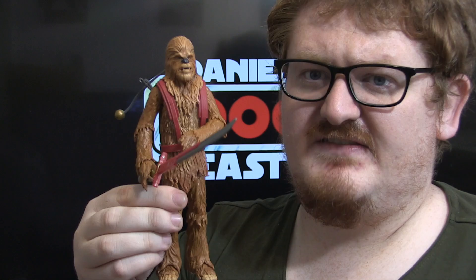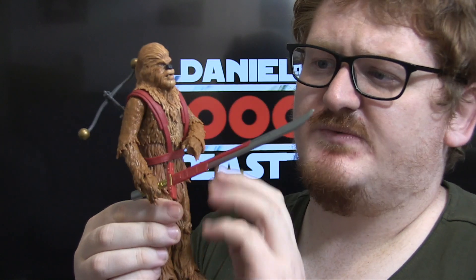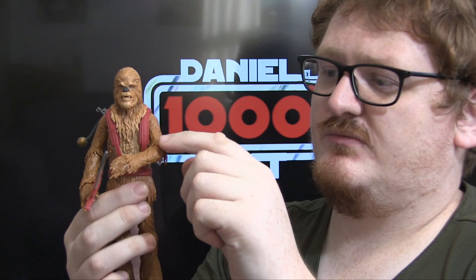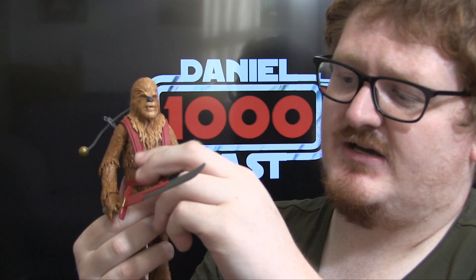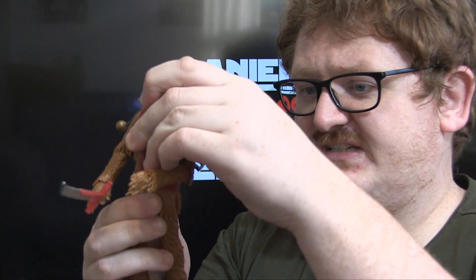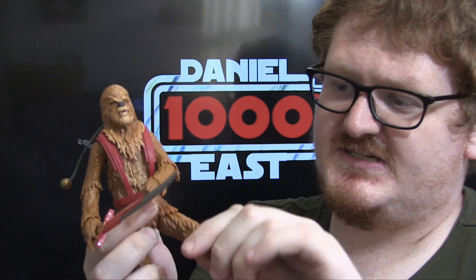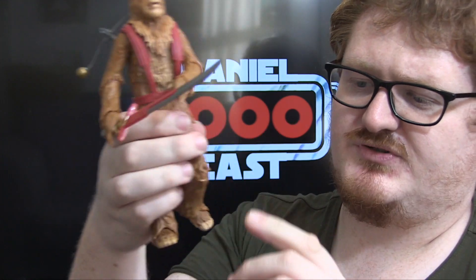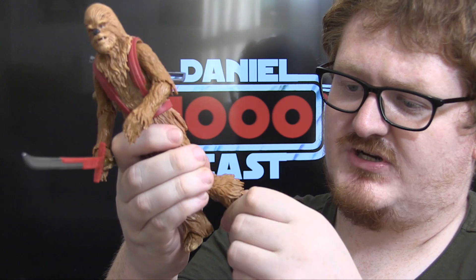That's pretty much it in terms of what he comes with. In terms of articulation, it's the same as any Chewbacca figure: ball-joint head — which is quite limited due to the sculpted fur — ball-jointed shoulders, elbows, wrists, torso, and hips, swivels at the tops of the thighs, ball-jointed knees, and ball-jointed ankles with rocker joints as well.